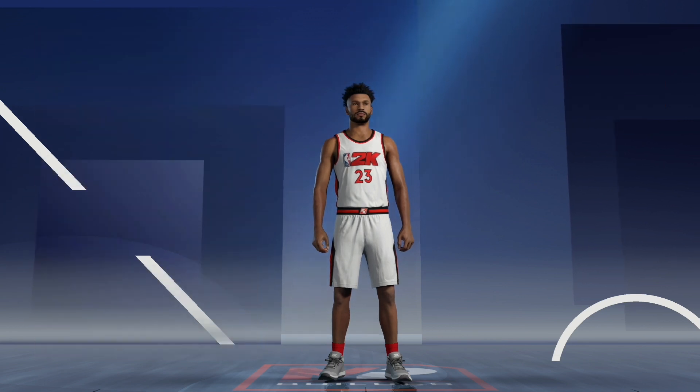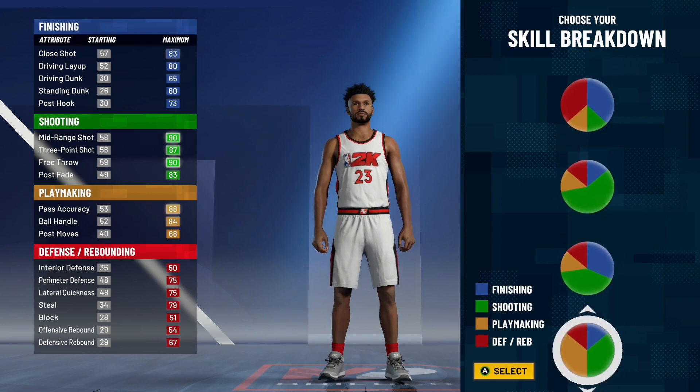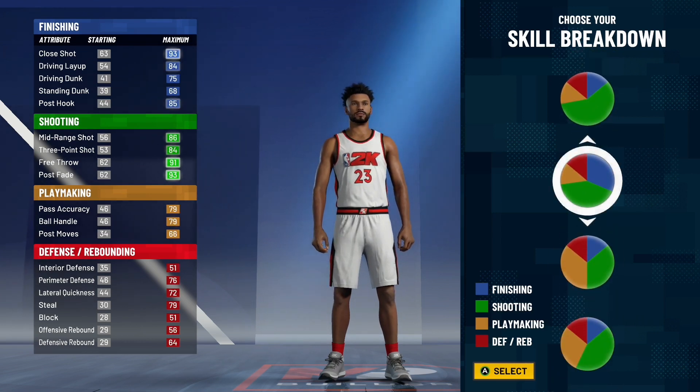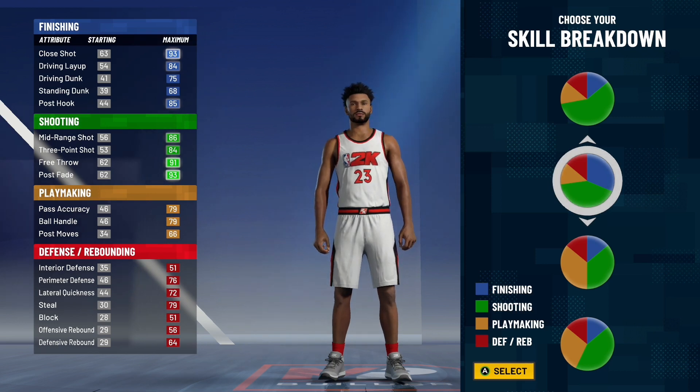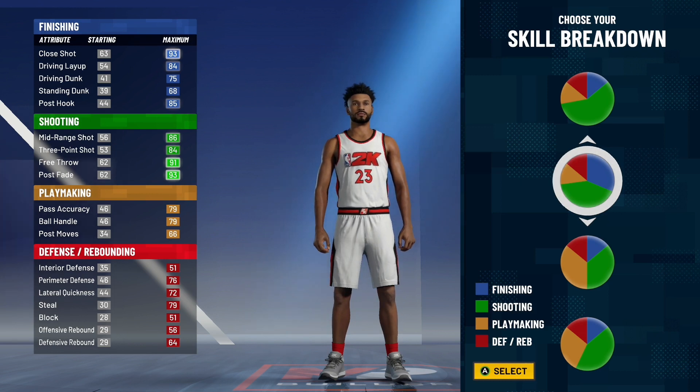Moving on to skill breakdown. The pie chart you need to pick to get the maximum badges possible — you have to pick Finishing and Shooting. You're going to have Hall of Fame shooting badges and pretty good finishing. Make sure you pick this pie chart. We actually picked this pie chart for the most badges on a Point Guard, Power Forward, and Center. For most positions, it gives you the maximum badges possible.